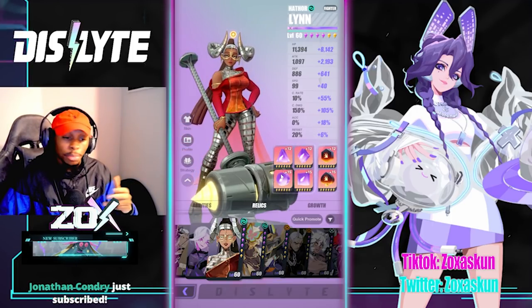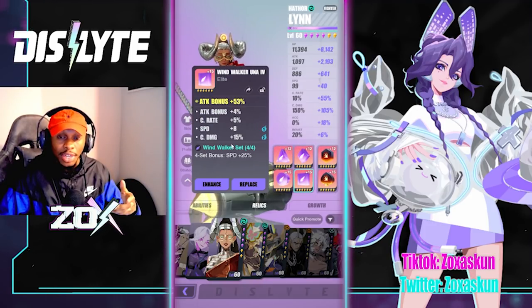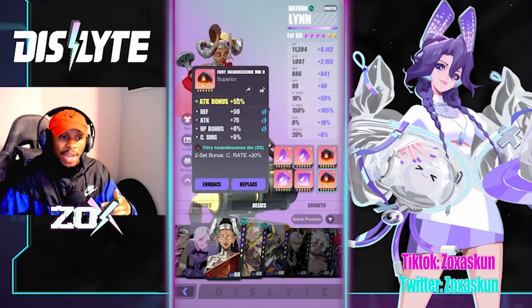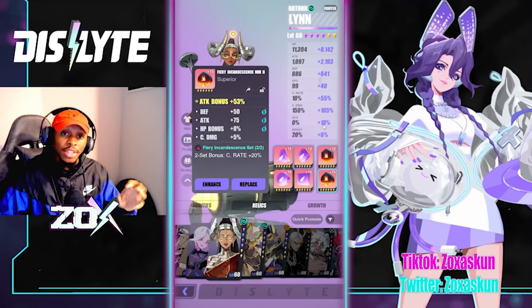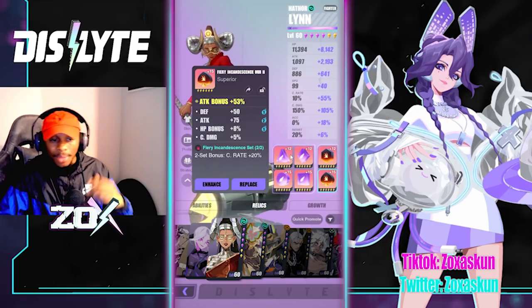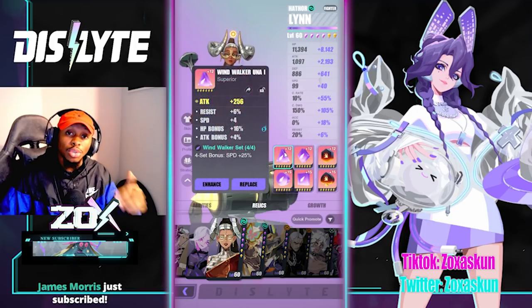For sub stats, I aim for speed — that's very important — plus crit damage, attack, and crit rate. On the last piece I went with attack bonus over speed because of where I'm utilizing her and how I needed to fine-tune her for my comp. We also want crit rate for the second set.